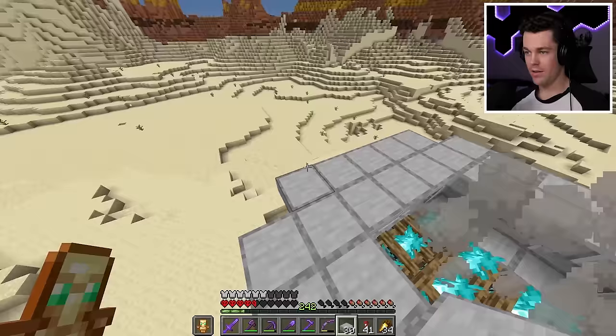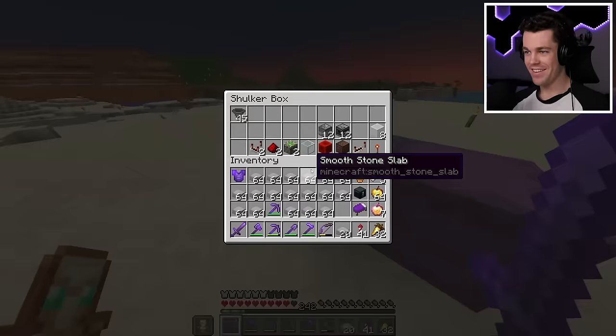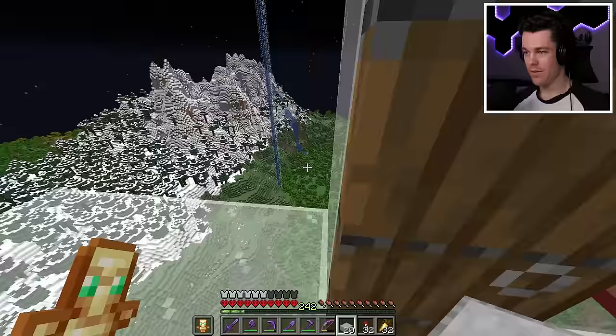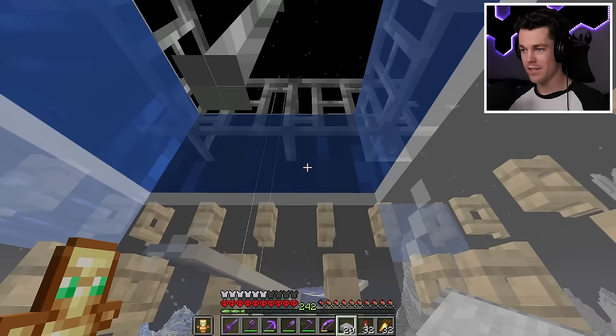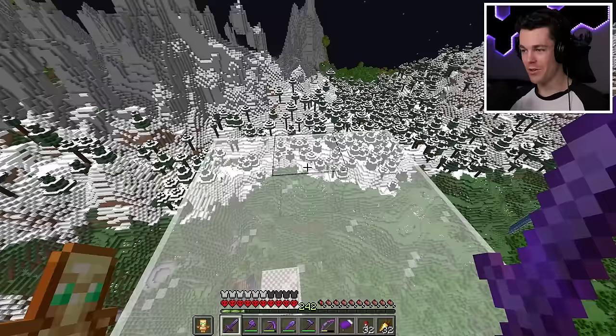Now we just have to build up the collection area - it's basically just a giant circle with some water inside. Wait, there's phantoms - do we test the phantom farm? Let's go test it real quick. We'll fly all the way back, head inside, go on top, and wait for some phantoms to spawn. They're spawning! They just fly in here and get stuck in the water. We can hit them - the phantom farm works! Now we have a very easy way to get phantom membranes. Now let's sleep and keep working on the all-mob farm.